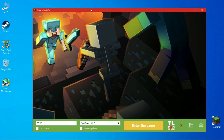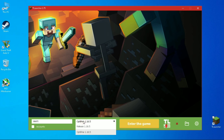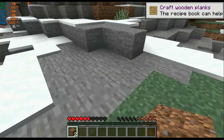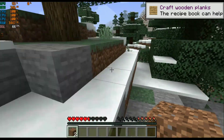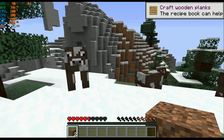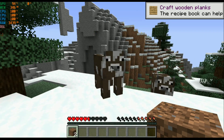Before I show you the tweaks, let me show you how Minecraft is running on my computer on default settings. Ok so the game is playable right now, but in some areas my frame rate is dropping like rain.